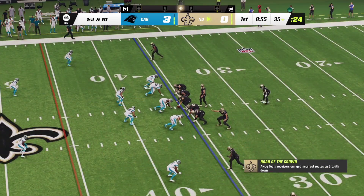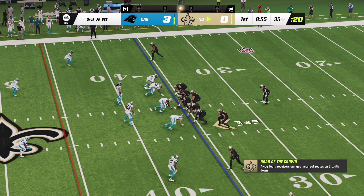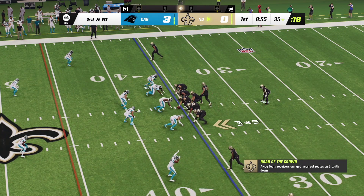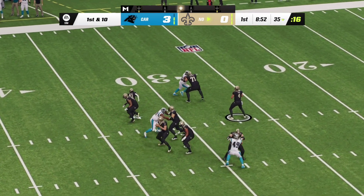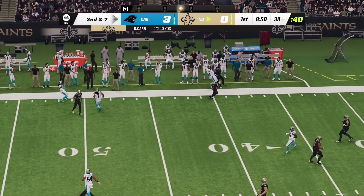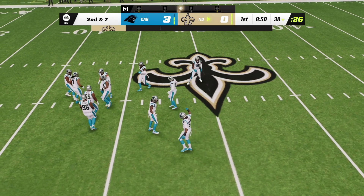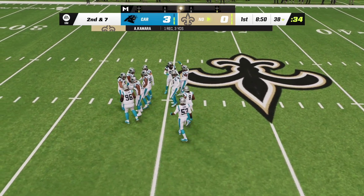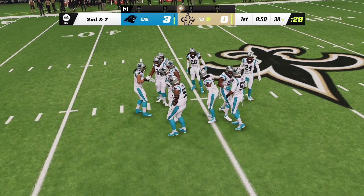Ball up to the 35, first and ten. Now a play fake — Carr drops this off to Kamara out of the backfield and he gets this up across the 35 before he's out of bounds. Just three yards on the completion, and that will bring up second down.